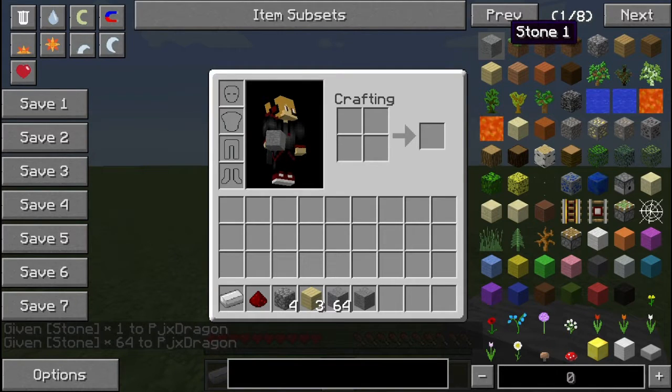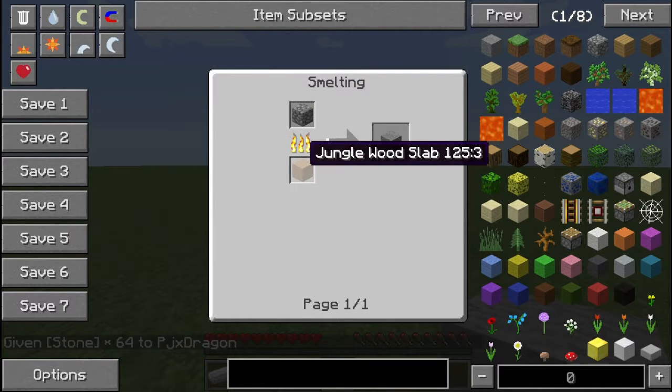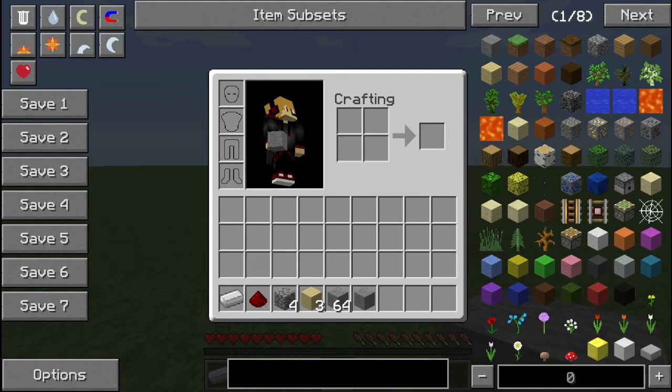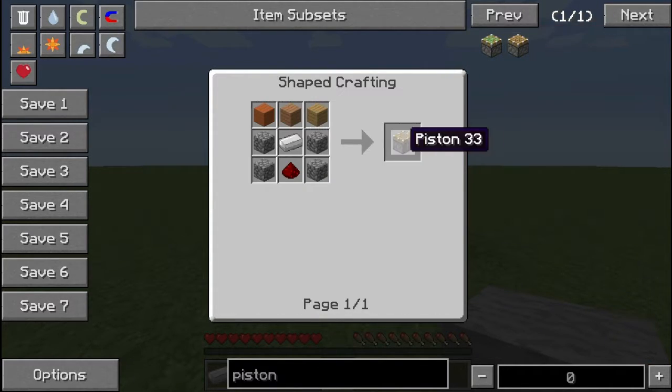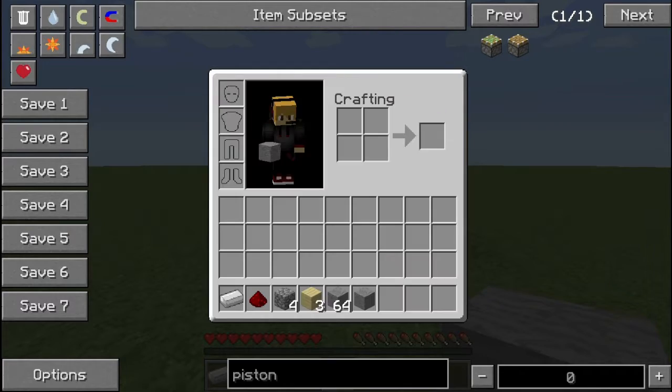You can press R to get the recipe for an item. For example, it just says smelt a cobblestone with something to get a stone. For that piston I showed at the start, you see this little search bar here — you click it or press F to quick-get to it. Press F and it'll let you type in it. Type in piston, and since I didn't know how to make the piston, I'll press R on this. It looks really simple, and all I have to do is follow exactly what it tells me.